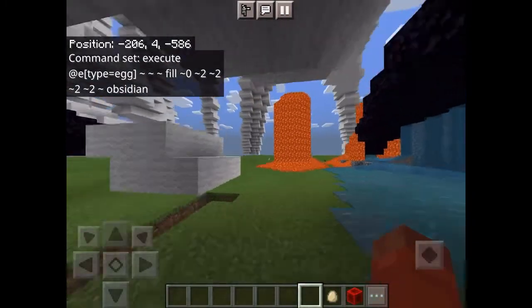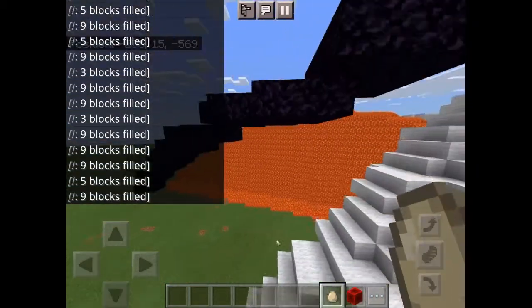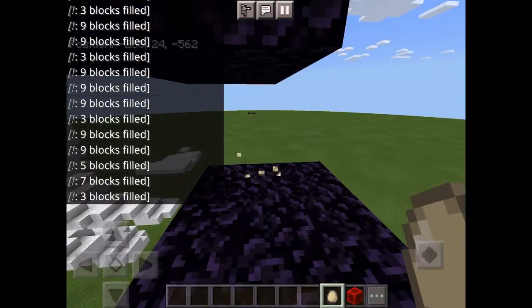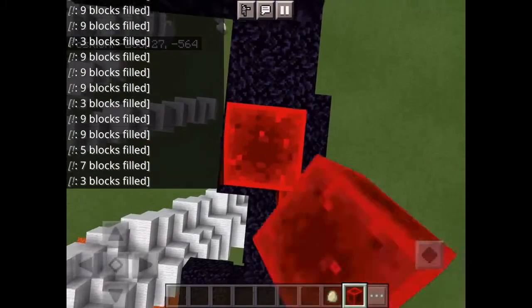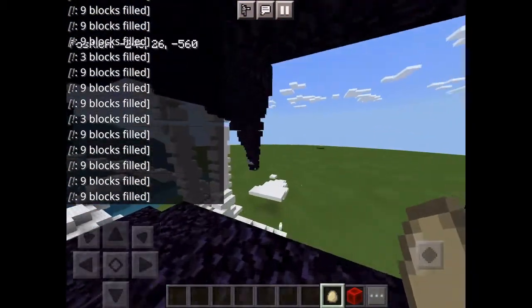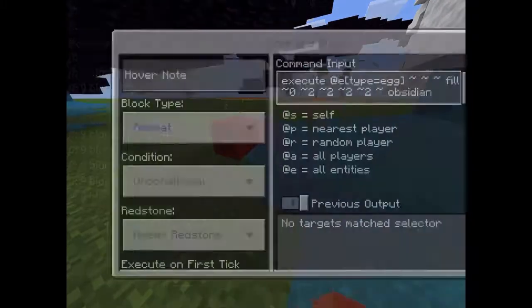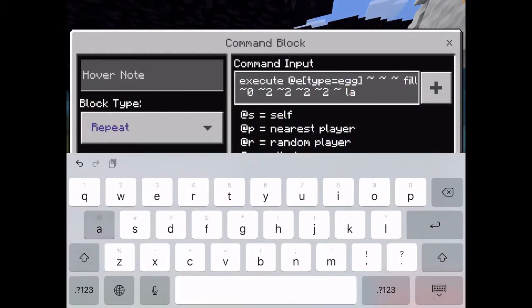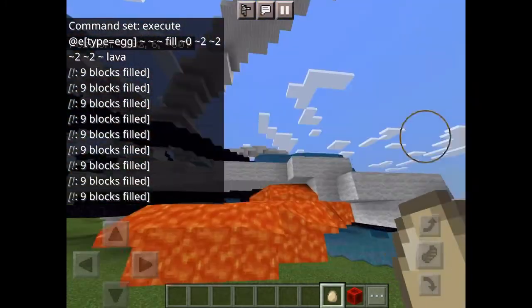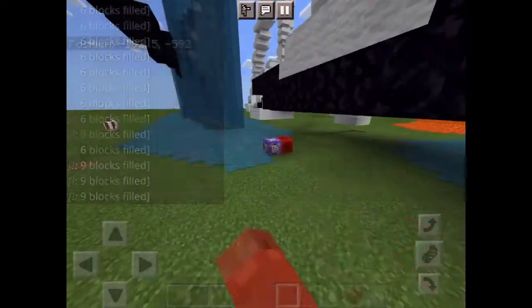You can also do that. Now I've used all the different things — if you want, you can remove the obsidian and put lava. Now you can be a firebender! Or if you want to extinguish the fire, you can do water.